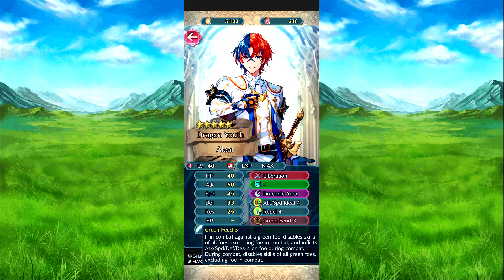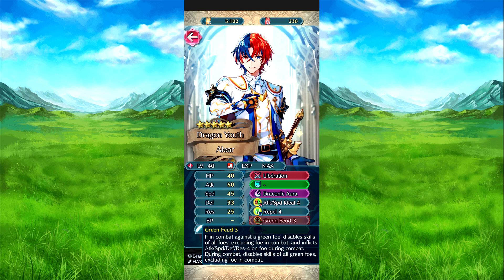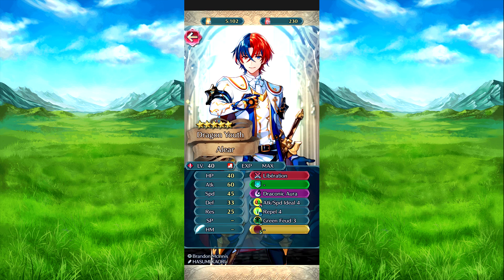Green Foe 3: if in combat against a green foe, it disables the skills of all foes excluding that foe in combat, and inflicts attack, speed, and defense minus 4 on the foe during combat. And during combat, it disables the skills of all green foes excluding the foe in combat. So if you're fighting a non-green foe, every green skill is disabled. But if you're against a green foe, it disables skills of all other foes. Correct me if I'm wrong on that.